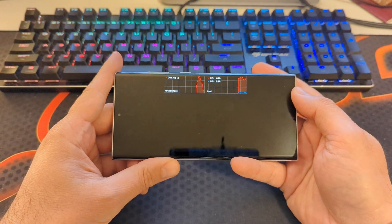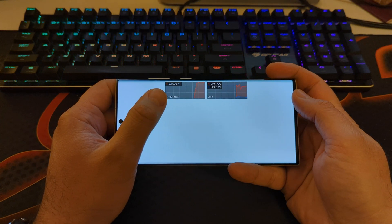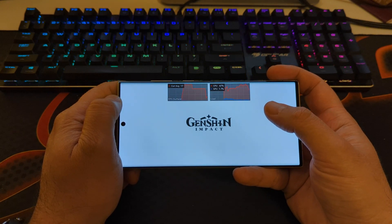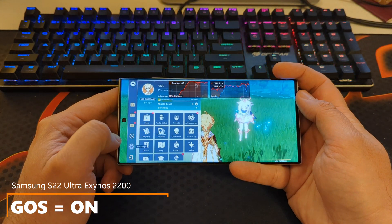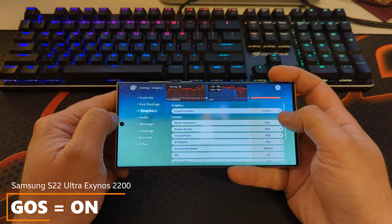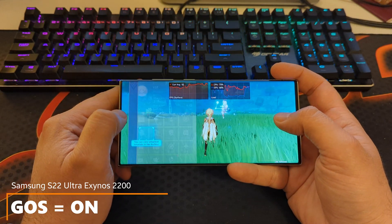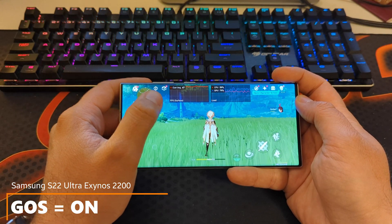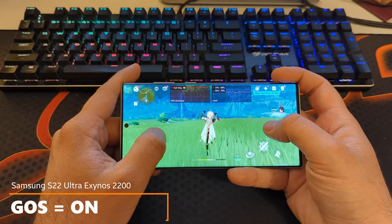I'm using the GPU watch so you can see the current average frame rate per second, as well as the CPU load and average GPU load. We are now inside the game. Going to settings, then graphics — everything is on high and I'm using 60 FPS. These are pretty much the highest settings. When doing nothing, FPS is around 47-50, generally below 50, and you can see the CPU and GPU allocation.